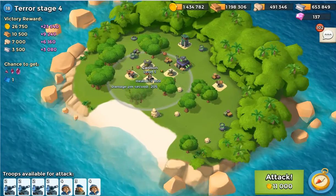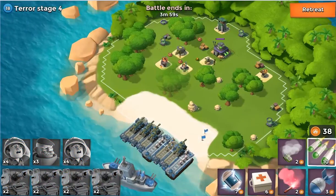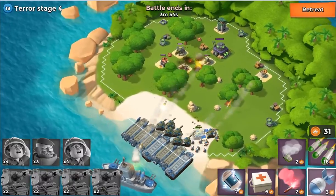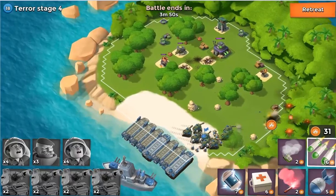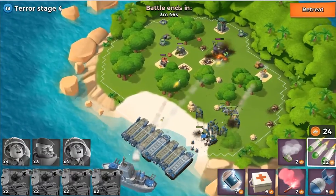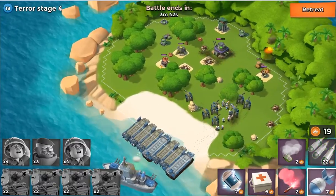We've got a low level cannon there. I always take out the cannons and the boom cannons, and possibly the boom mines, just because they do quite a bit of damage to tanks. Even though they don't do double damage, they still do a lot of DPS even at low level. So it's always good to just be safe and take them out.